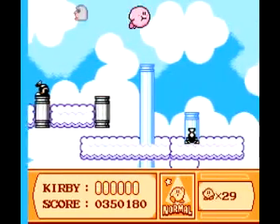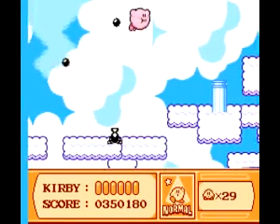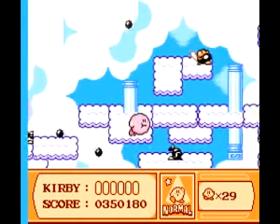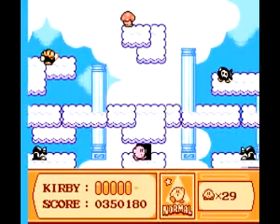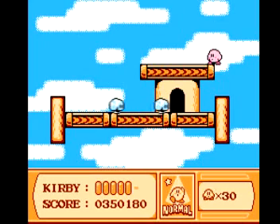Just continue flying up here, that way you don't need to get hit by that. And then come down this way. Do your best not to get up above the clouds. And there's a door here. Now, if you wait for those Rockies to come around, you can suck them both up. If you remember last time, the last time I sucked up two Rockies, I got UFO — well, you can do it again here.